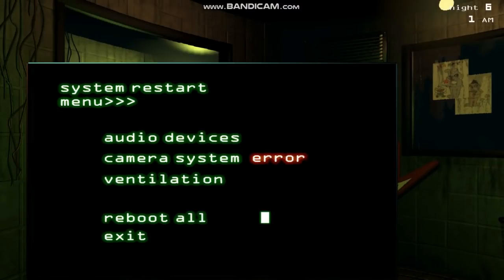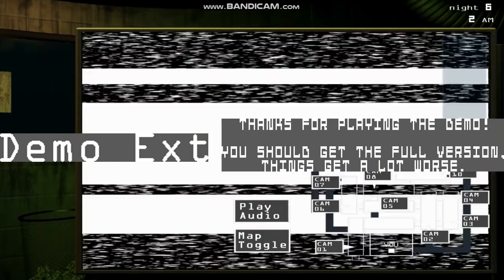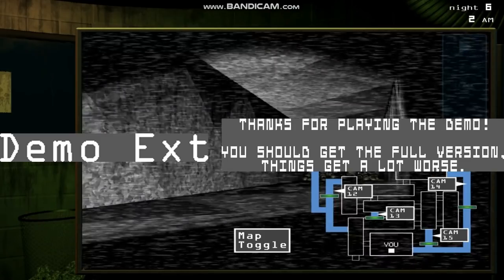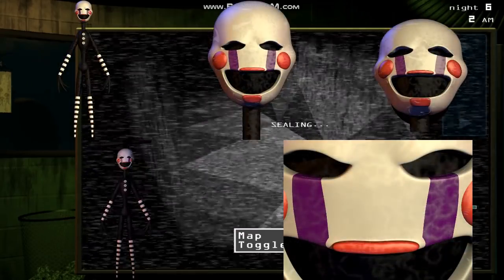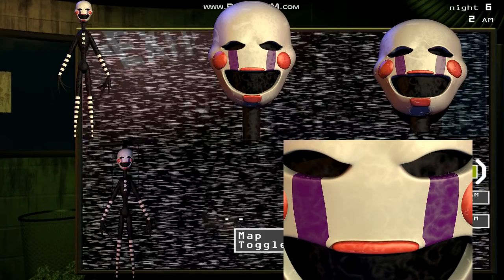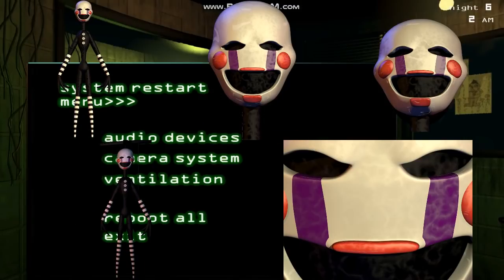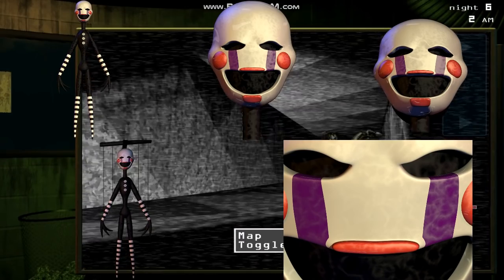Another feature Five Nights 3 shares with its predecessors is leftover demo textures in the full game's files — all very similar, encouraging you to play the full game. Interestingly, all of the Puppet's textures from the second game can be found in the third game's files, including the scrapped close-up of its face. Since the Phantom Puppet does not have its burnt appearance on camera 8, it is possible it was originally planned to look identical to the normal Puppet and that its assets would have been reused. It is also possible these textures were planned for a cutscene of sorts.